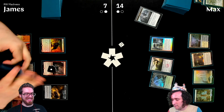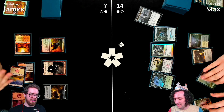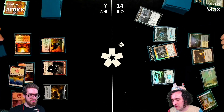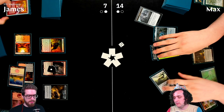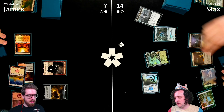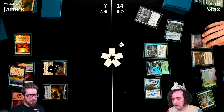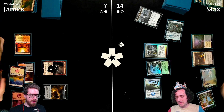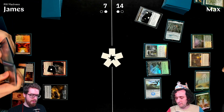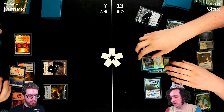James equips Sword of the Realms to Thraben Inspector, attacks. Max blocks; Inspector goes back to James's hand via the Sword trigger. James immediately replays Thraben Inspector and gets a second Clue token.